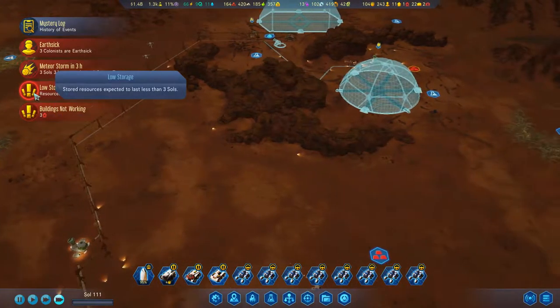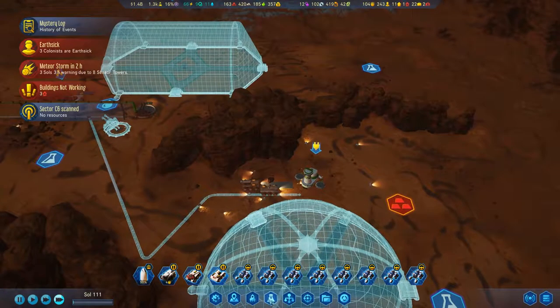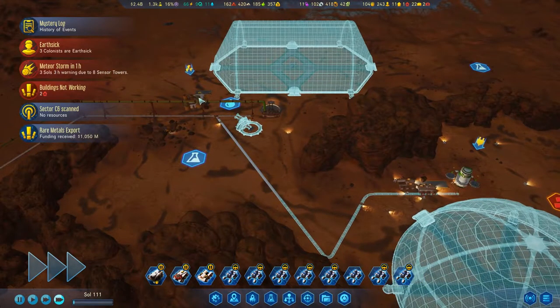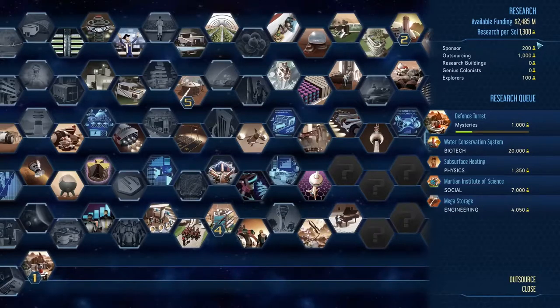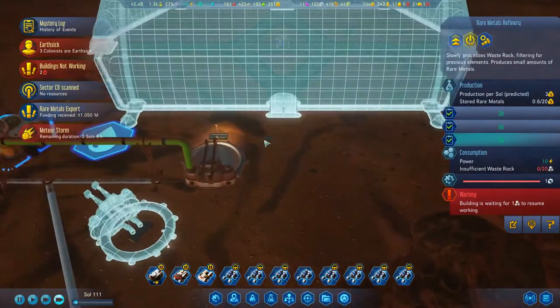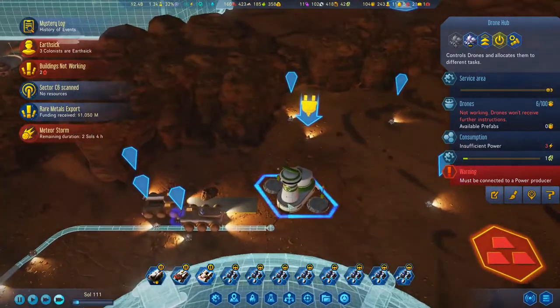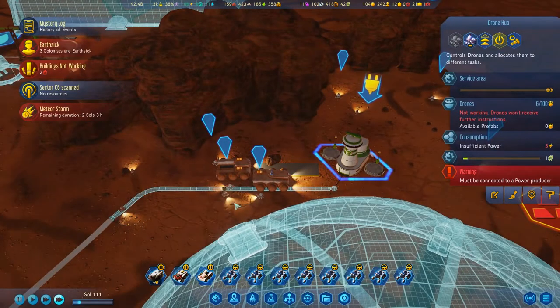We're gonna be okay, we're gonna be fine. One thousand research is going to be nothing — rare metals funding, one million. Fantastic. We've got to make sure we're still outsourcing because our research is kind of crappy right now. Insufficient waste rock? We have waste rock right there. You are getting there, slowly but surely.